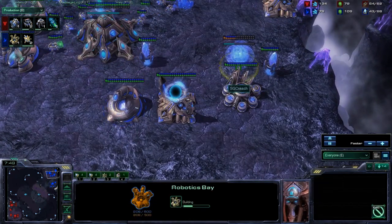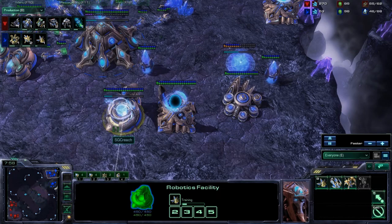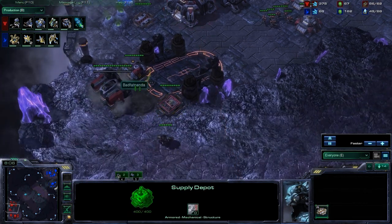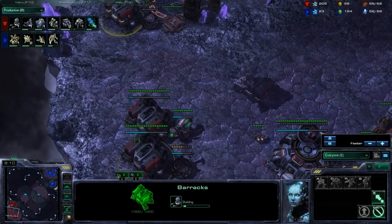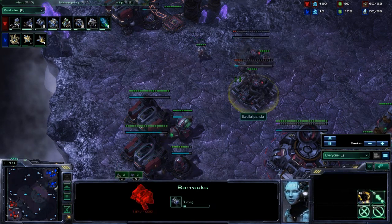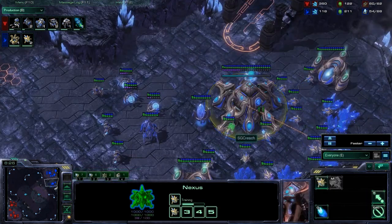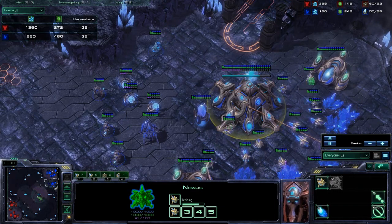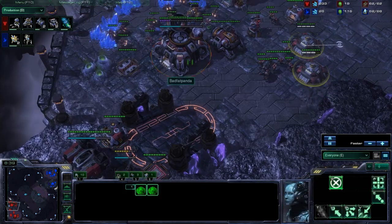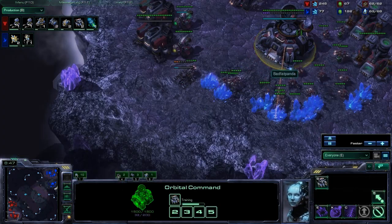I do get a scan off at some point to see this Robotics Bay. On this map, I can almost go blind Vikings if I don't see Charge or early upgrades. Because even though Squirtle's build does include Blink and even 2-1 or 2-0, he does actually delay his forge for a little bit and allocates most of his Chrono Boost into that. I have cut a few SCVs early on just to get those bunkers out because I thought I was going to die to a foregate, but nothing really came of it and I'm still in a pretty good economic place.